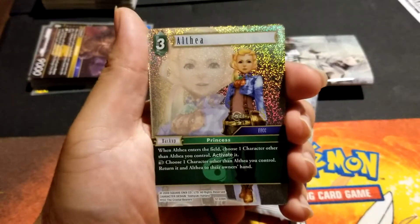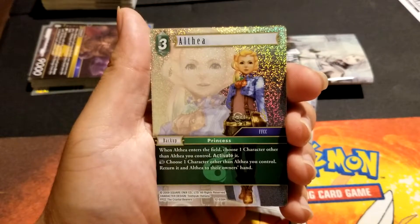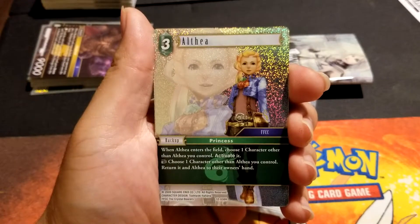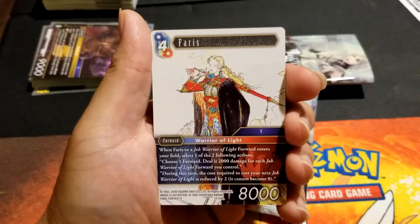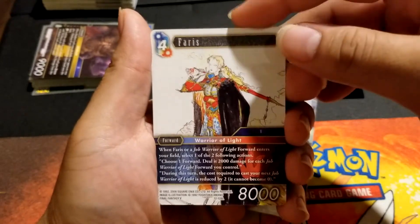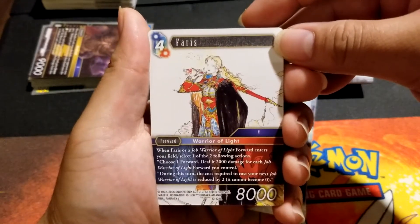Steiner. Althea — oh, someone's at the door. Someone is at my door. Ferris? Oh — people trick-or-treating. I totally forgot it's Halloween.